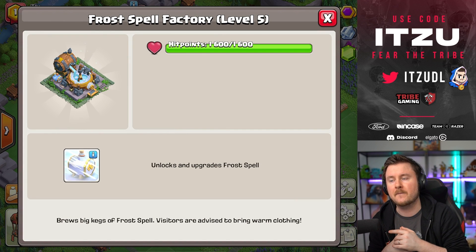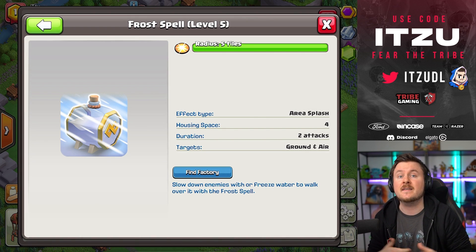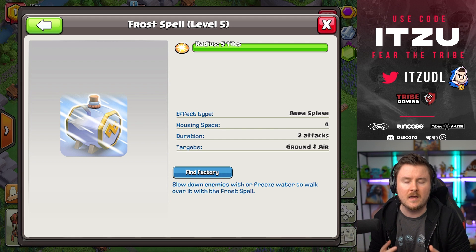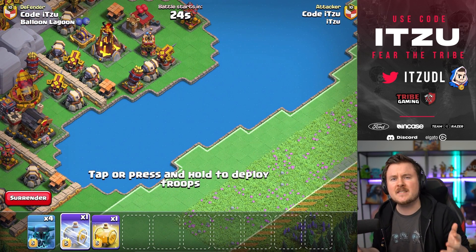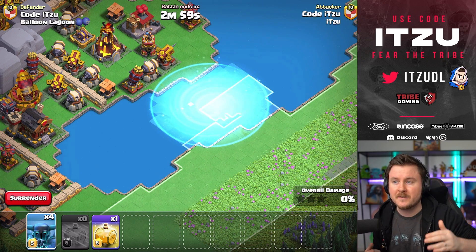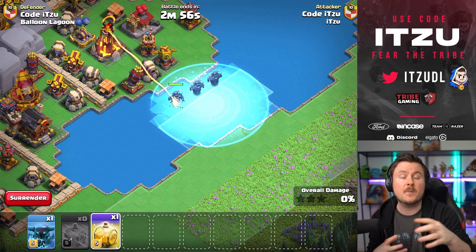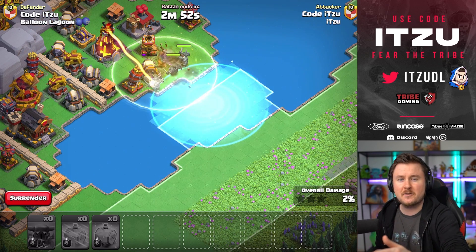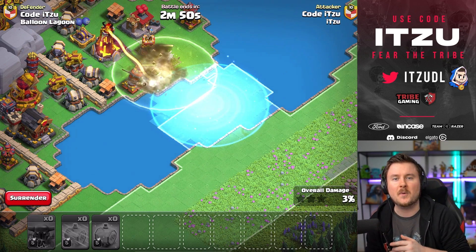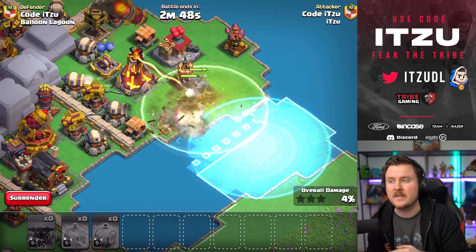The next one is the Frost Spell, and the Frost Spell is by far my most favorite spell in this game mode. There's a pretty easy answer as to why — you can use it in such a creative way. For example, you can freeze water. That's right — you can just place it on water, it gets frozen, the deployment area is going to get increased, and you can just get your P.E.K.K.A.s across the lake without even deploying anything else. That's really, really cool.